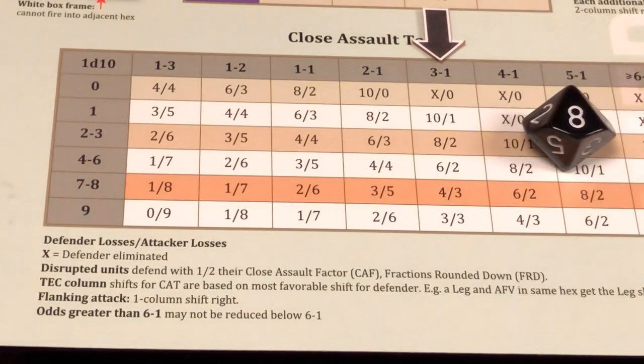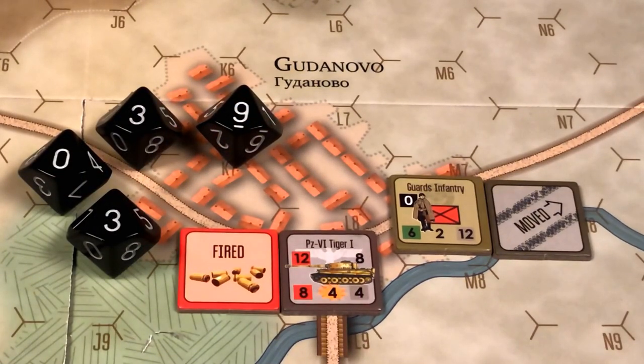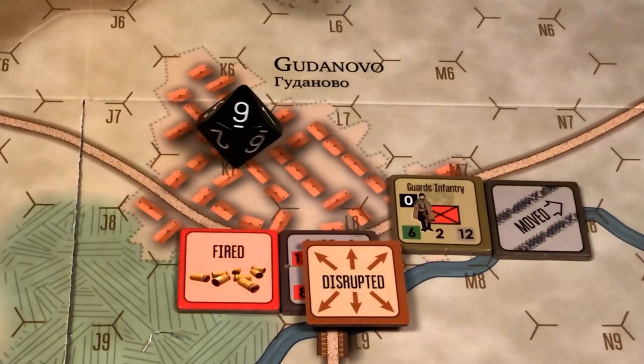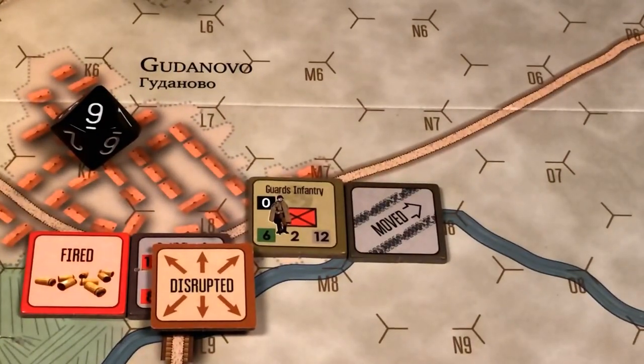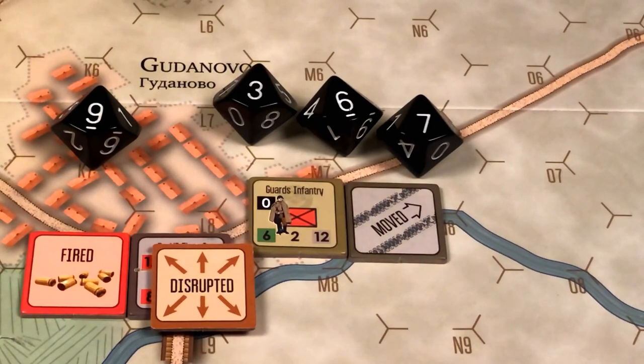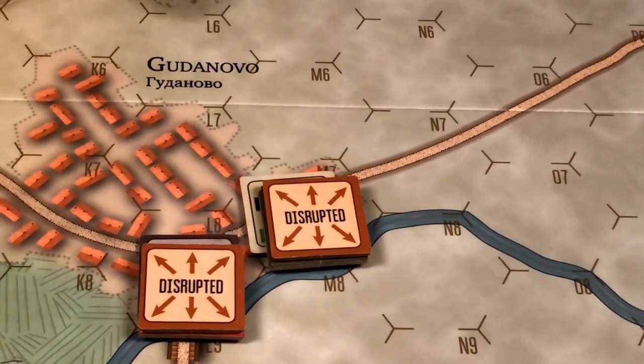We roll 1d10. The result is an 8 — 4 hits are inflicted on the defending Tiger platoon and 3 hits on the attacking Guards platoon. So we roll 4 dice to determine the number of hits on the Tiger platoon, morale is 5. Results: 0, 3, 3, and 9 — the 9 causes 1 hit, which disrupts the Tiger platoon. Now we check hits on the Soviet Guards infantry platoon — we roll 3d10, morale is 3. Results: a 3, a 6, and a 7. The 6 and 7 inflict hits, so the Guards platoon is disrupted and reduced. And the close assault combat ends right there.